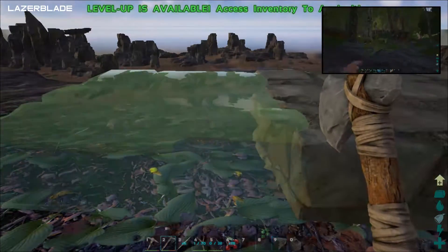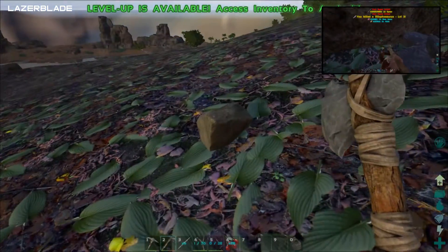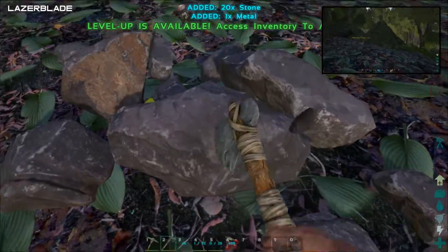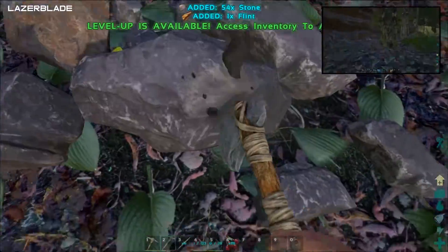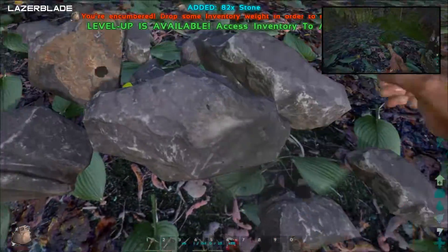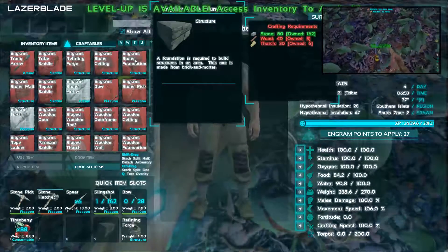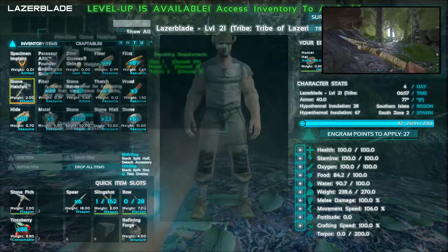It would be a lot easier to get up here if I had something to ride, or at least fly. Darn it, I just broke two spears. On what? I tried to hit a Lophosaurus and hit the stone instead. Oh no, not the compies! I hate compies. I could easily kill them, I just don't want to. I just broke almost all my spears. I still need wood and thatch. My stone hatchet keeps needing repaired.